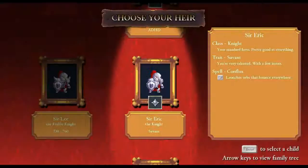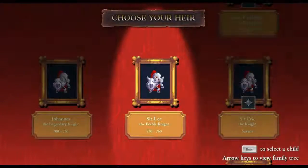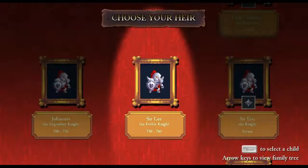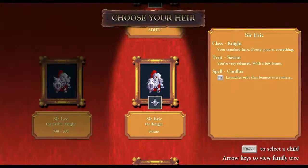We shall choose our heir now. Jonas the legendary knight - that guy was probably the assassin. There we had Sir Lee, the feeble knight. We can have Sir Eric, who is a knight. His trait is savant - very talented, with few issues. This is good. The spell is W, which I now know. It's an orb that bounces everywhere.